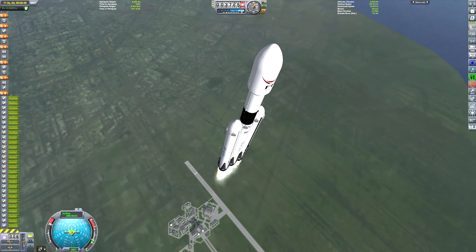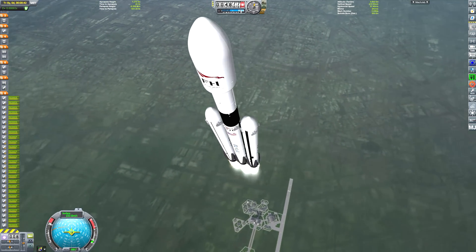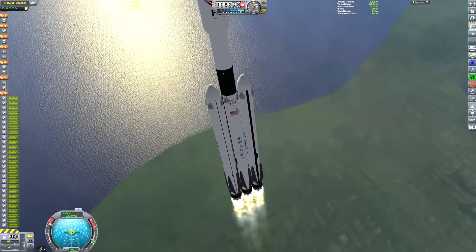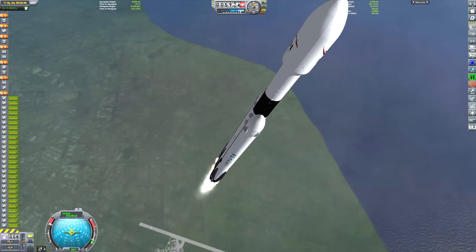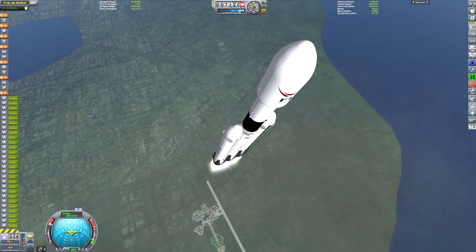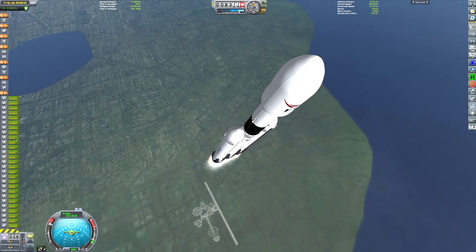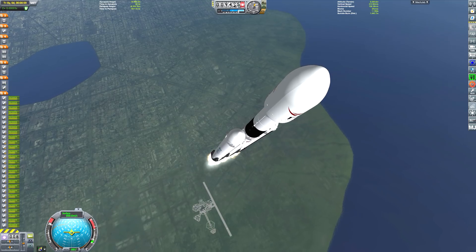Also a special thanks to Space Bird who has been helping specifically with these additional Block 5 textures. I think you'll all agree that we would like to see this in real life very soon. With the real Falcon Heavy mission, we have throttled the central core right down to its minimum thrust value, around 40% thrust, so that the central core is going to drain its fuel much slower than the two side boosters.